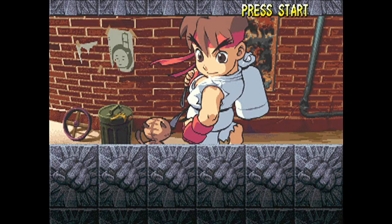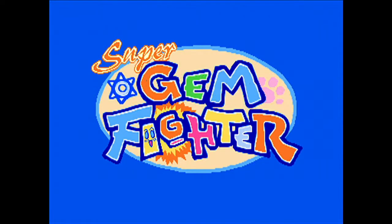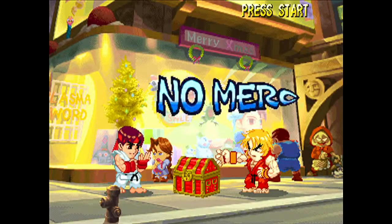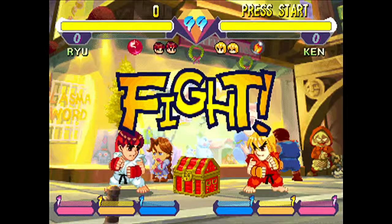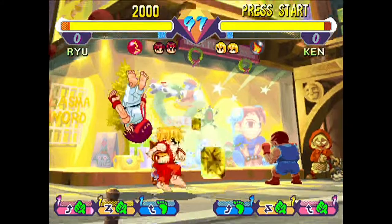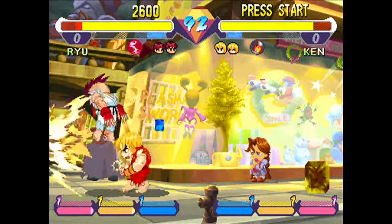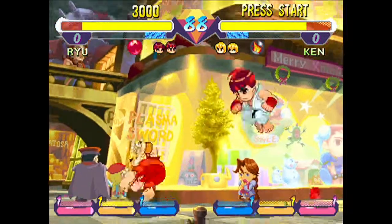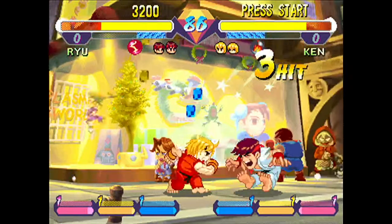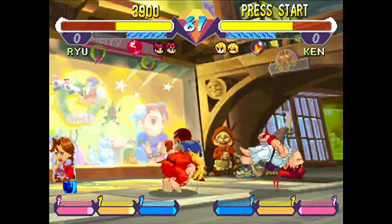Apart from the art style, which is obviously very different to other Street Fighter games, the big change in Super Gem Fighter — and the clue's in the name — is that it's got this gem system. The gem system in this isn't the same gem system as we see later in Street Fighter X Tekken — we'll get to that, it's rubbish. This gem system in Super Gem Fighter is kind of cool. Basically, whenever you hit an opponent, gems spill out of them, and there's other ways of getting gems — there's little chests in the stage and things.